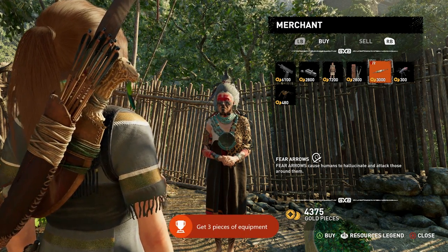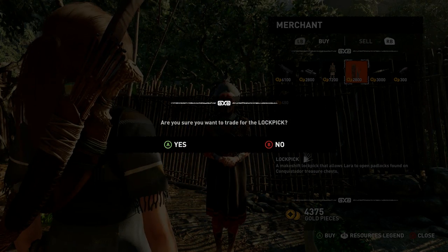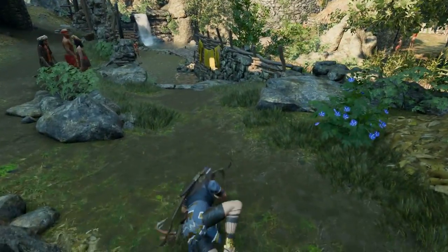All you need is 6,100 gold pieces — you can sell some wood or ore at any merchant if you need more — and to have access to the Paititi village in the Hidden City. If you're there, then we're good to go.